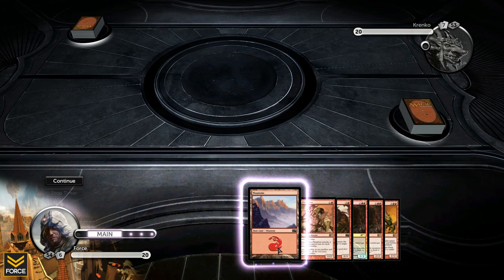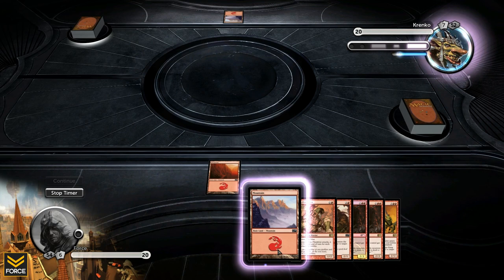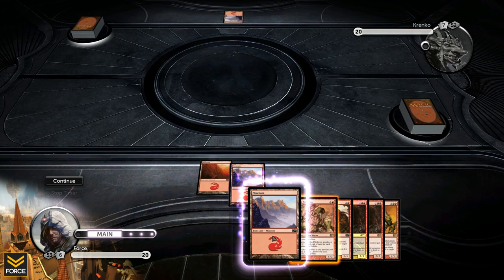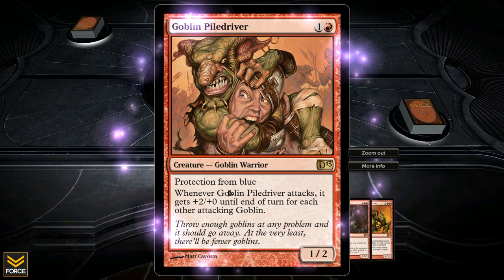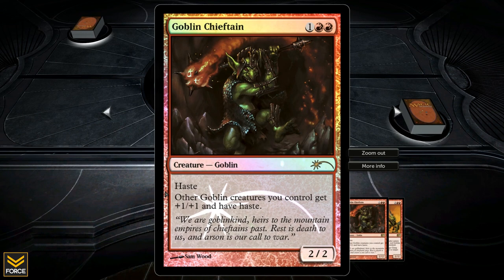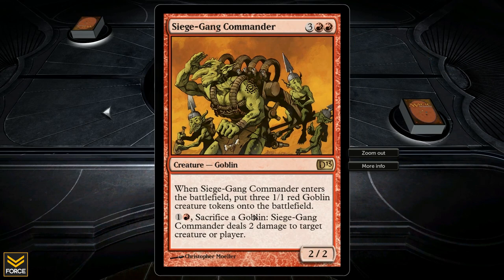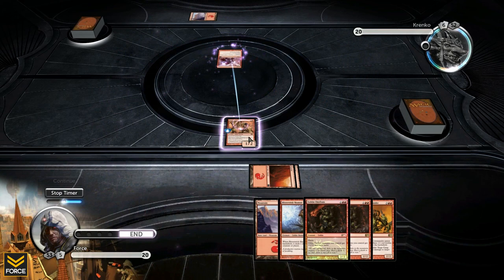It is goblin deck versus goblin deck — probably almost mirrored. Krenko's first turn has nothing. We go straight into a Goblin Pile Driver: pro blue, and whenever it attacks gets +2/+0 for each other attacking goblin. But he immediately shocks my Goblin Pile Driver. So much for him. I'll probably go straight into a Goblin Chieftain — haste for all goblins I control, and they all get +1/+1. He plays a 2/2 with battle cry: when he attacks, other attacking creatures get +1 power.